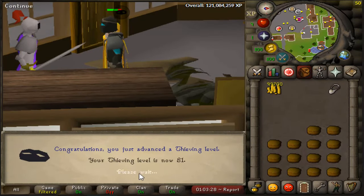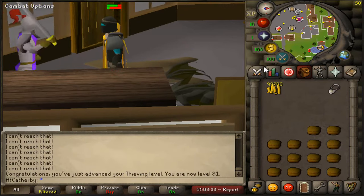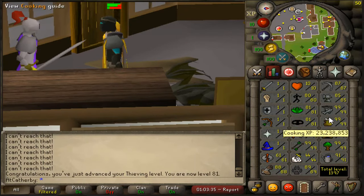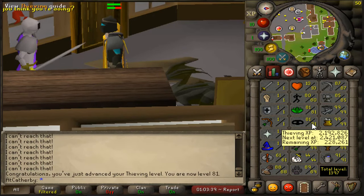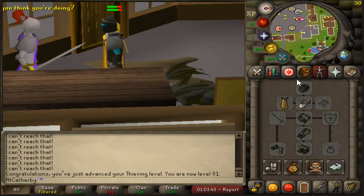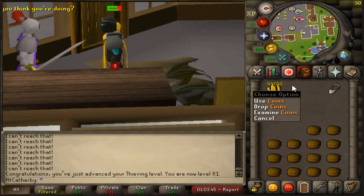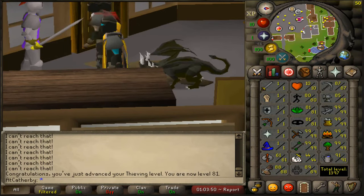There's 81 thieving — can now access another room in the pyramid plunder minigame. Just decided to do this thieving level really quick. I don't know if I'll continue here or not, but having the full rogue outfit really adds to this cash pile. It's not too bad money for training thieving.